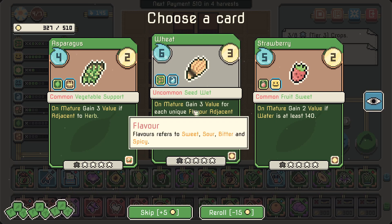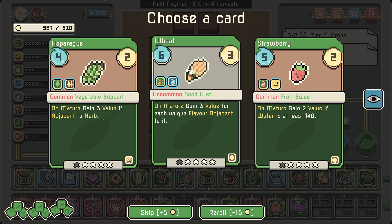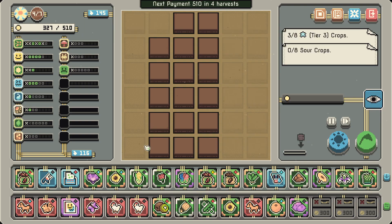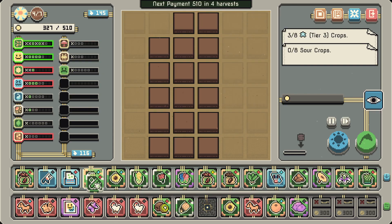Uncommon — there we go! Oh it's a seed. I don't think I need this one though. Not too bad. 'Gain 3 value for each unique flavor adjacent to it' — just not, because we are already maxed out with the bees. So we don't need that. Now we know what we want here.